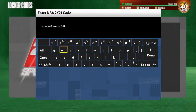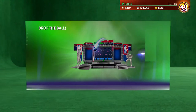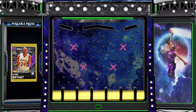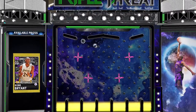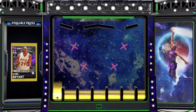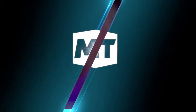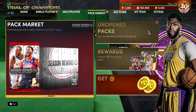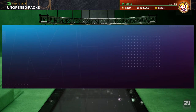It's gonna be 'mamba forever 2k21' — very simple. You're gonna spin the wheel like it says, but in reality you're gonna get a free amethyst Kobe. It's not that big a deal, it's not a very good card, you're not really gonna use it. But if you don't have Kobe in MyTeam, why not go ahead and pick this card up real quick? It's just a quick card to have — you want Kobe in your collection, you always want Kobe.